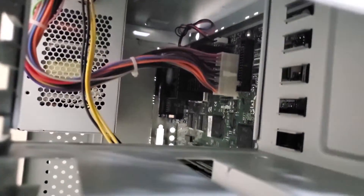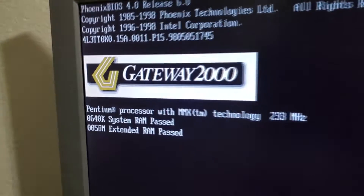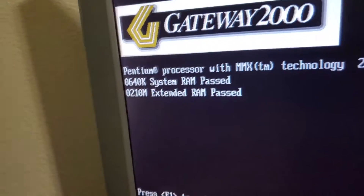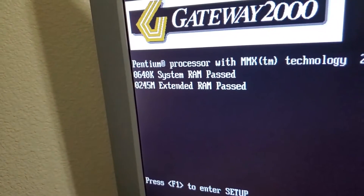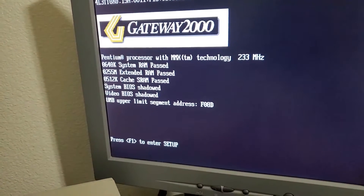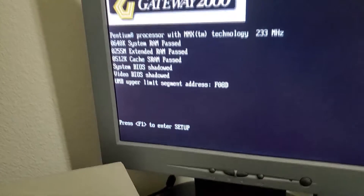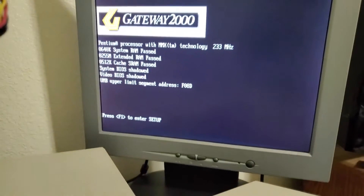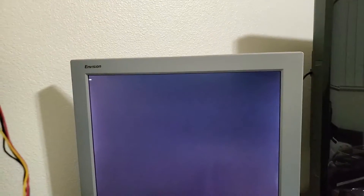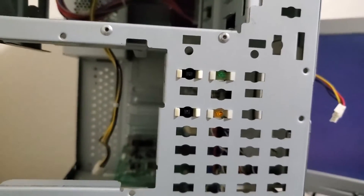I hear a fan spin — hey, look at that! Gateway 2000. Do I get all 256 megs of RAM? Yes, we do. Let's check the BIOS — I haven't hooked up a keyboard yet, but it boots up. Oh, I don't have my LED light hooked up right. Now I do.